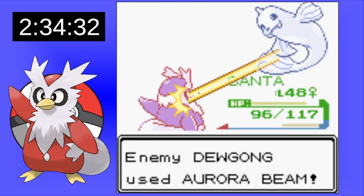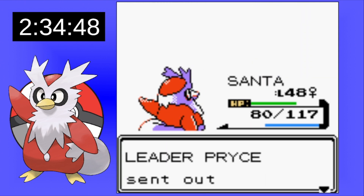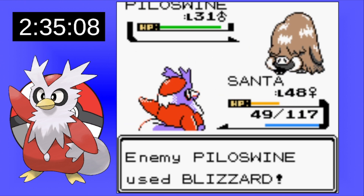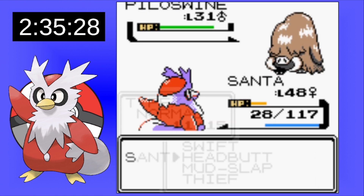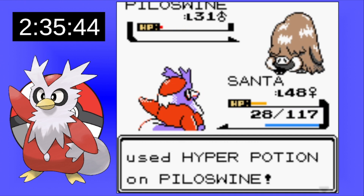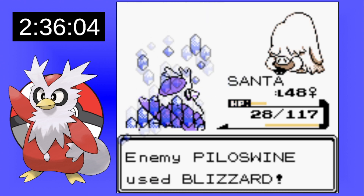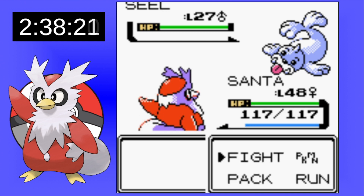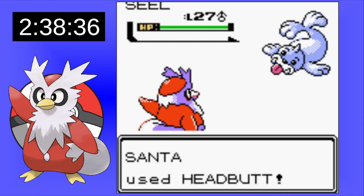Santa isn't giving gifts anymore — he's now taking them away. We find the rival who just talks to us and leaves. Now we've reached Pryce. Seel is easy. Dewgong is nerve-wracking because Aurora Beam can lower our attack. We take those out and use a few Mud Slaps to lower Piloswine's accuracy so we don't get hit hard with those Blizzards. The Fury Attack's not doing much, but we do get some nice lucky flinches. After being healed up, Piloswine hits us with a nasty Blizzard taking us out.